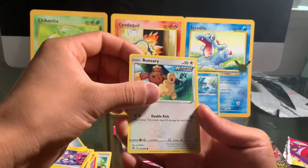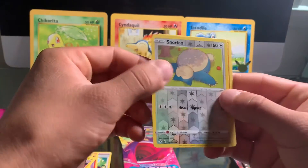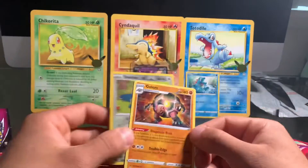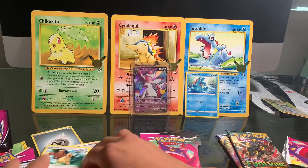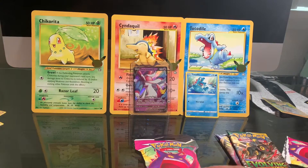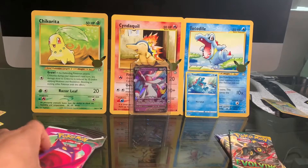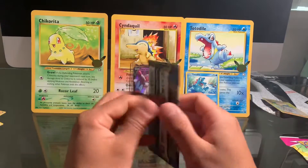Here's another Totodile, a sick Buneary, a reverse holo Snorlax — really cool actually — and a Golem non-holo but it looks pretty cool. Not the greatest, not a first pack magic. Let's see the last pack. Fusion Strike has been a little rough honestly; the pull rates are really hard. Hopefully you guys are pulling some bangers.